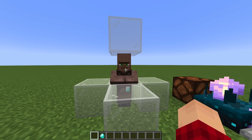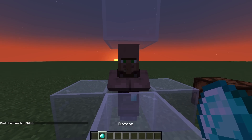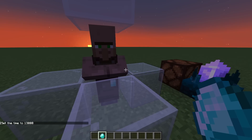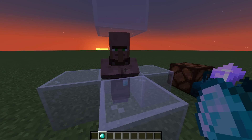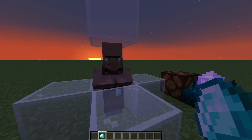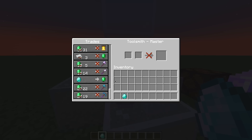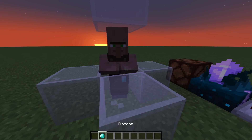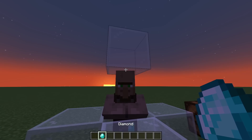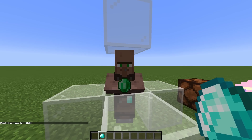One of the downsides is that this actually only works during the daytime. If I set it to night, this villager won't actually hold an item. It doesn't matter what dimension you're in — nether, end, or overworld — if it is night time, you can still trade with the villager, but he's not going to want to hold up an item in his hand no matter how many times I hold up a diamond. But if I set it back to day, you'll see that he now holds the item.